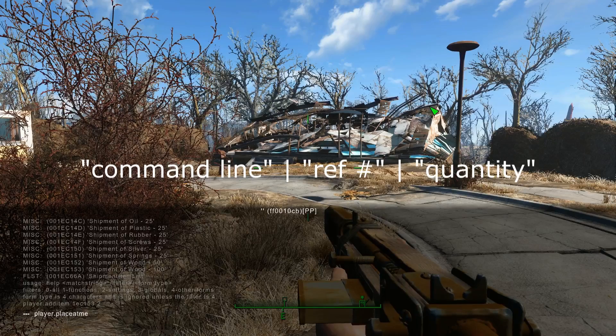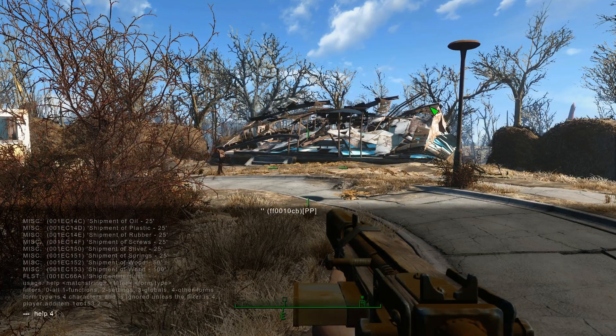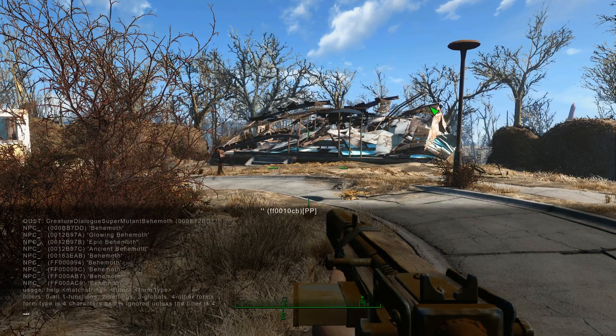So player.placeAtMe — but first you don't have the reference ID. Let's go back to help, Behemoth, 4. That should give you a list of the Behemoth NPC types and what kind of Behemoth it is.